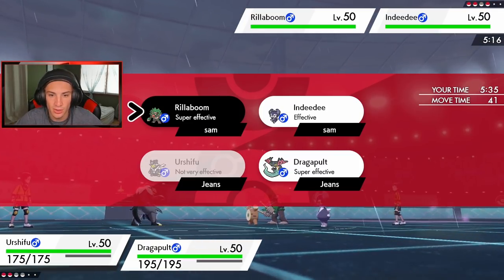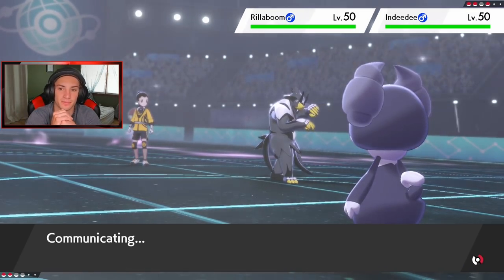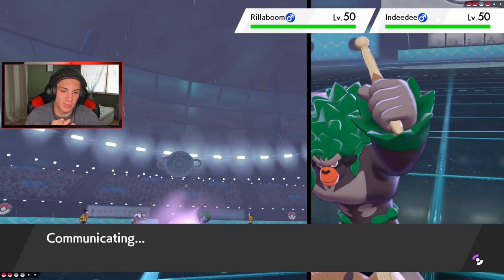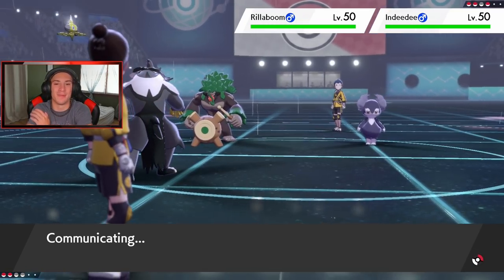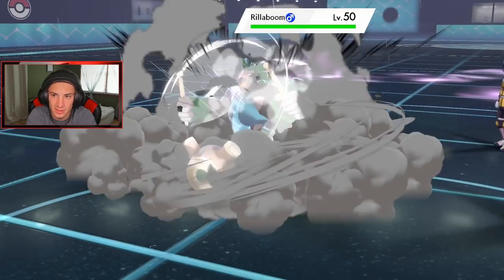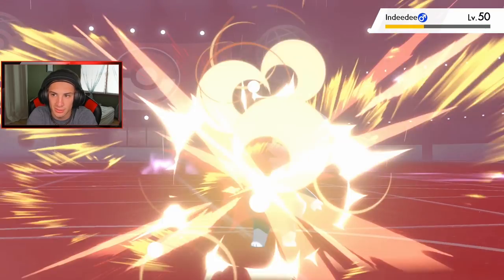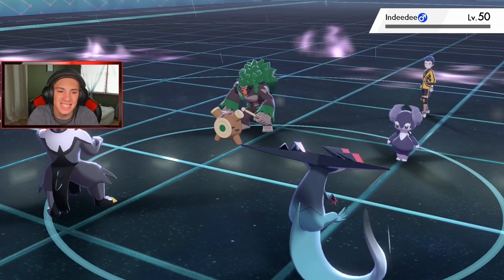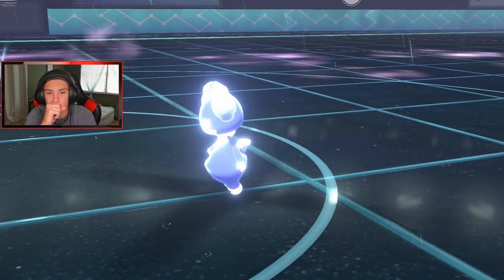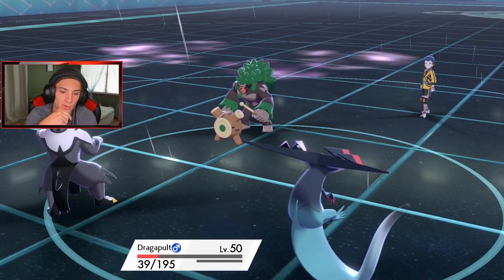Urshifu it's your turn to shine — he's on one HP and these guys are remaining. He's either protecting or taking big damage. I think Close Combat would be my best bet — do big damage over on this Pokemon. I should have gone into Surging Strikes — I messed up, I really messed up. But Fly comes out from Dragapult doing nice damage — Close Combat takes out Indeedee just like that! He's coming in and going to take me out — oh, Knockoff! I'm cool with it.